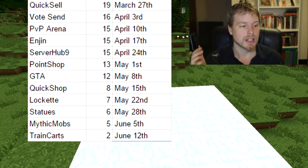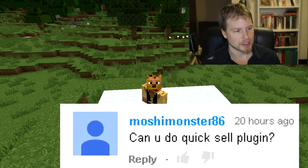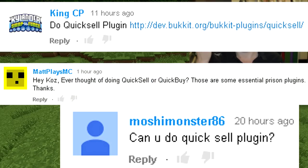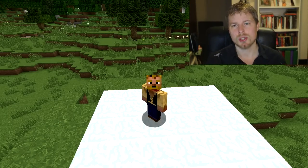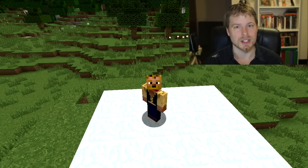Shoutout to MoshiMonster86, KingCP, and MattPlaysMC — those three people suggested Quick Sell, and that's what we're hitting this week. You guys voted on it as well. This is made by MrCookieSlime and it's pretty much essential for an OP prison server. It allows players to sell all the items in their inventory really quickly and easily.